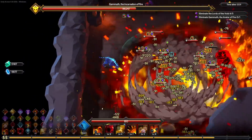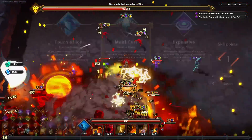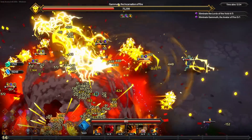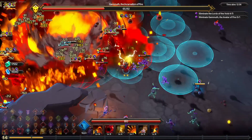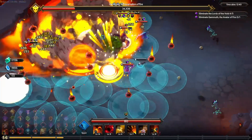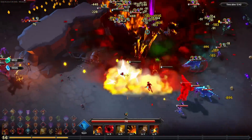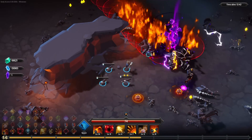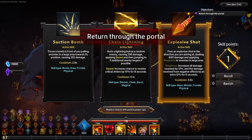Before we start diving into specifics, I did want to mention that everything you see here is not what is going to be available. As I said, this is launching into Early Access. Right now there's about five maps available; the final number is supposed to be like 10. They haven't implemented the rune system yet, which seems to be modifiers of some sort. So not everything is here, but enough to get an idea.